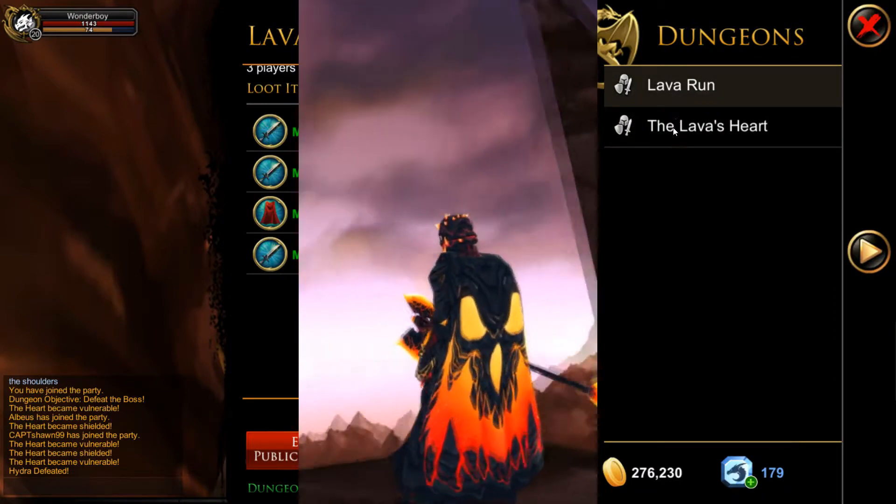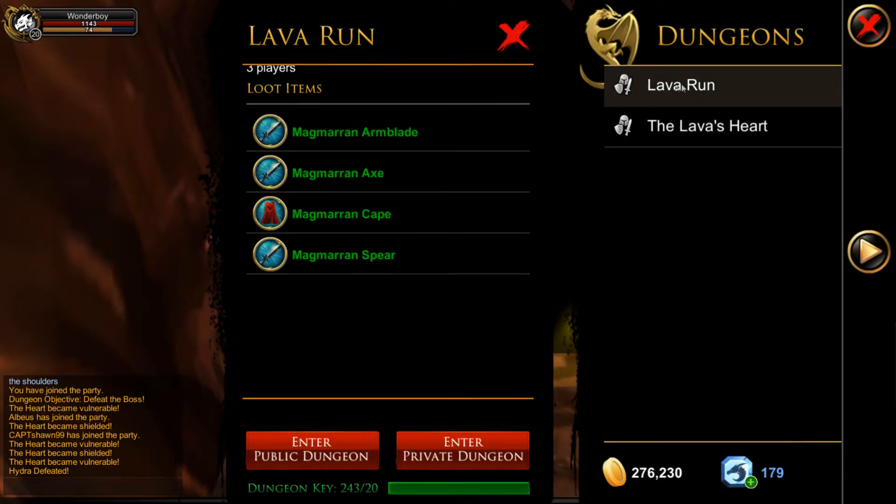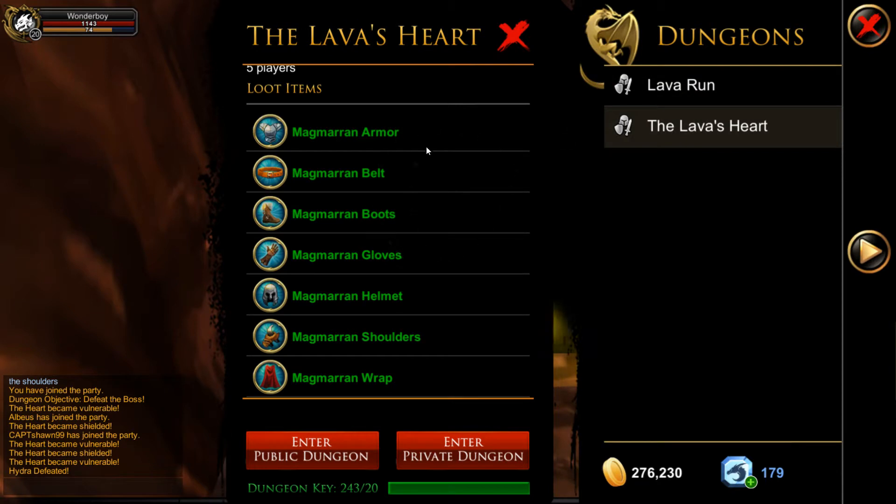We've got two dungeons — one's a free man and one's a five man. The lava run is basically kill a bunch of monsters and then kill the boss in one room. Lava's Heart has the boss in the middle and you can attack it at certain times when its shields are down.